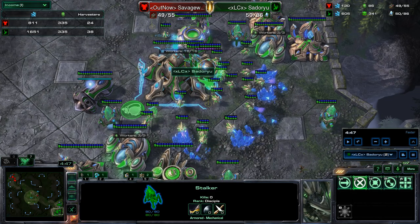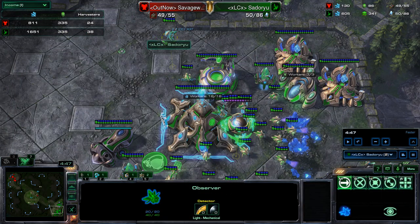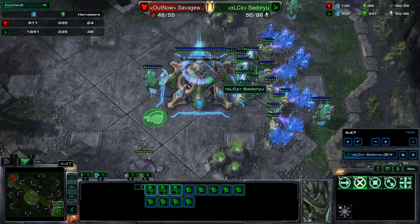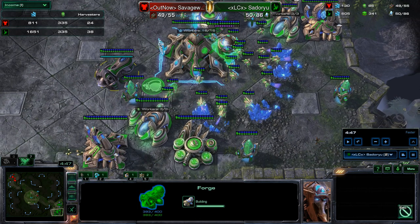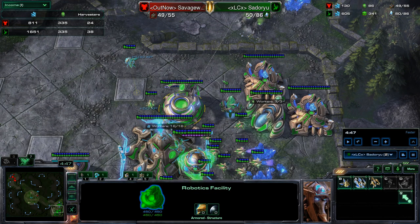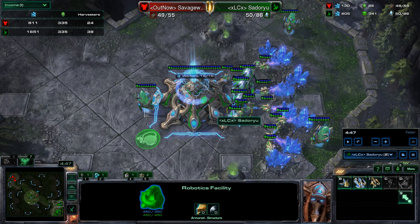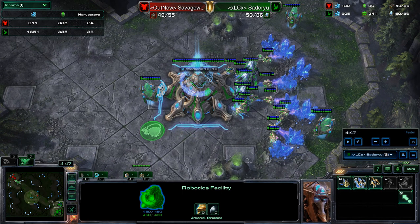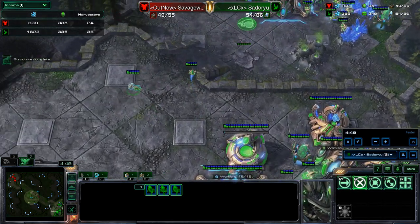So what is the response? He has an observer at each base. One just finished and is heading to the natural. He has three stalkers at the natural, the mothership core with beautiful pylon spread, and an observer in the main. He's teching into upgrades and has the robotics facility, which will give him detection — much more reliable detection than an oracle. He has a ton of probes. From his perspective, it looks as though the Terran is just doing some sort of Banshee play, maybe two-port Banshee. But he has detection and units set up at each mineral line defensively.